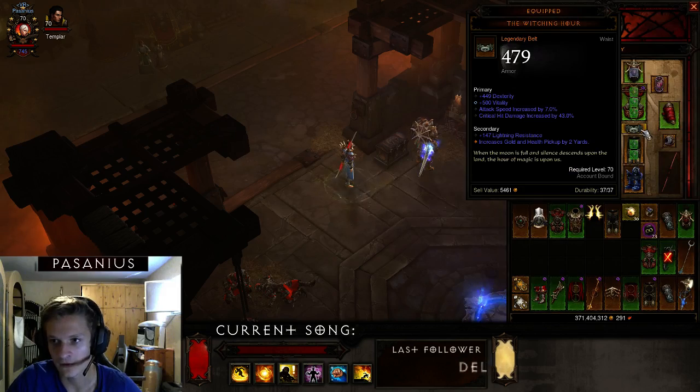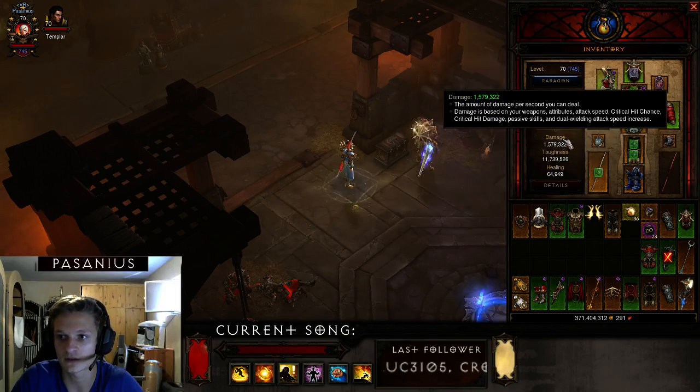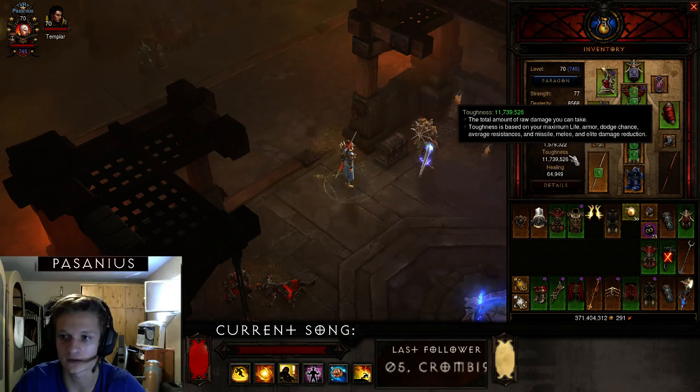You could also use Blackthorn's for the set, but I prefer the Witching Hour because it increases your damage so much with the attack speed and critical hit damage.